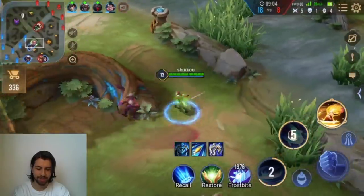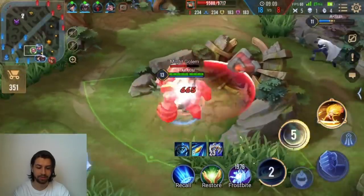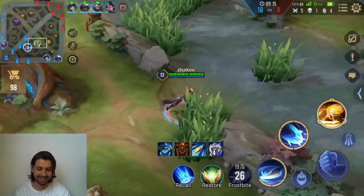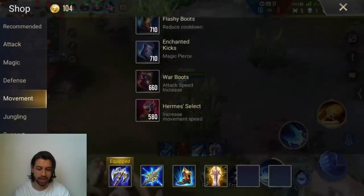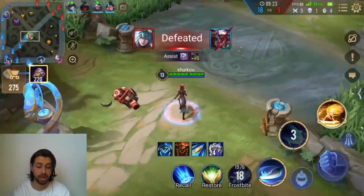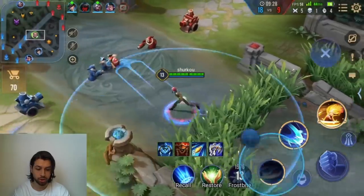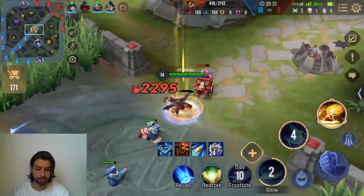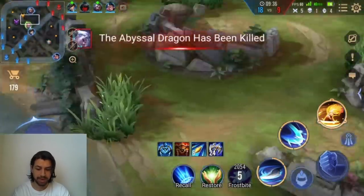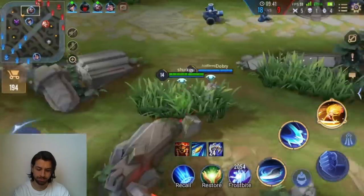Why is this Valhain just jungling now? By the way, we had first pick and the enemies have Pain. The Valhain first-picked Valhain even though two of us requested him to save Pain for us. It is hilarious. I think I'm going to go for a tanky variant because I'm really loving my damage. I really love staying alive — so I think that's a no-brainer, because they have Pain and he is eventually going to one-shot us.